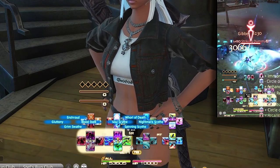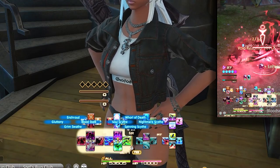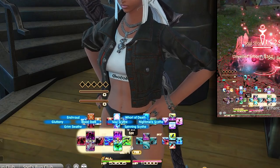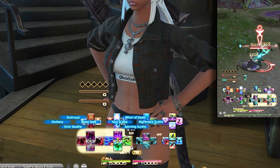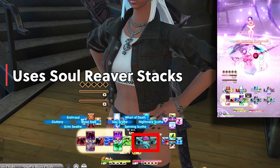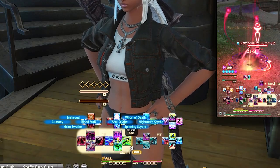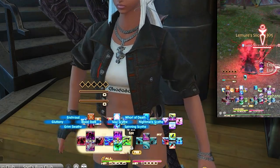Left Trigger 1 dpad takes the majority of job-specific abilities. For Reaper, this is where we spend our soul gauge as well as enter Enshroud or use our enshroud gauge. These abilities are Grim Swathe, Blood Stalk, Enshroud, and Gluttony. Grim Swathe mimics Guillotine as our AOE spender, both on dpad down. Blood Stalk is our single target ability giving 1 Soul Reaver proc, and Gluttony is our strong AOE/single-target ability that gives 2 Soul Reaver procs. You're pretty much using Gluttony on cooldown wherever you can. Enshroud is up top since you use it often, but you can swap it for Communio if that feels better.